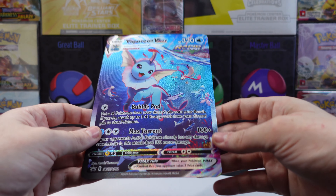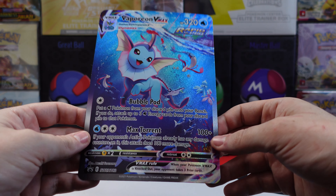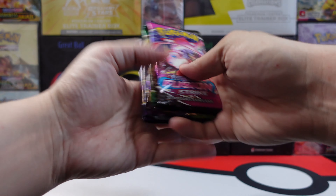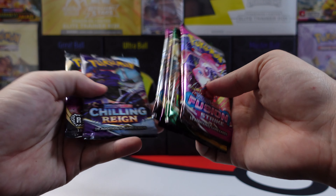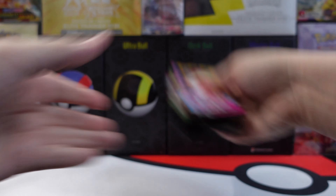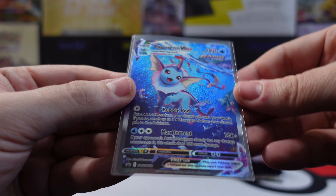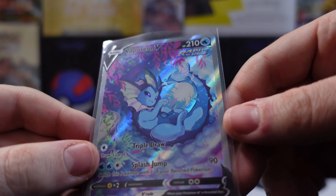In the premium collection box, we have the Vaporeon VMAX jumbo card — really cool. We have Fusion Strike, VWM Skies, Vivid Voltage, another Fusion Strike, Chilling Reign, and Rebel Clash. Here are those alternate arts for Vaporeon. We have the VMAX, and then of course we have the Vaporeon V alternate art.